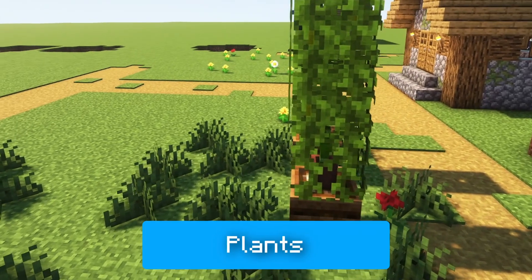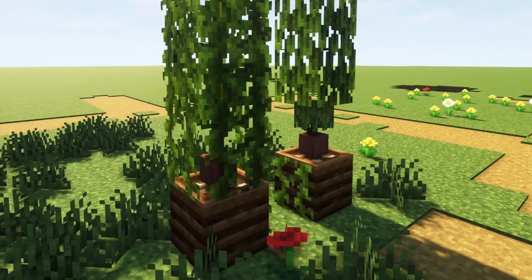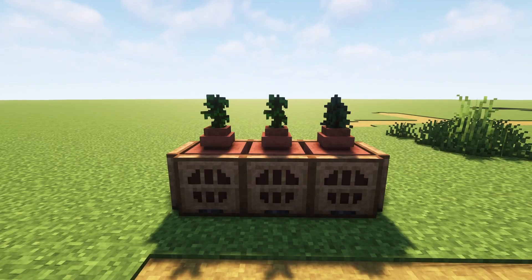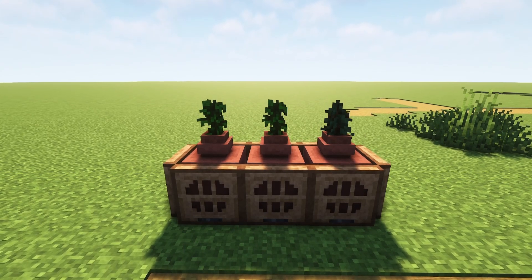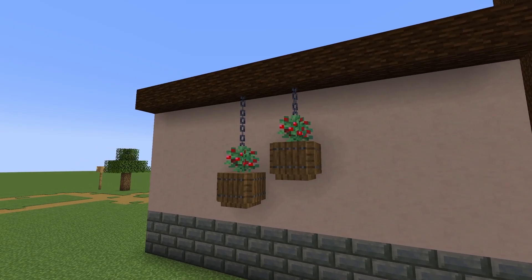Starting outside, I like using composters as a substitute for pots. They let you add verticality to yards and gardens. Plant pots themselves work really well when paired with the decorated pots. Don't forget about hanging plants — chains work really great here.